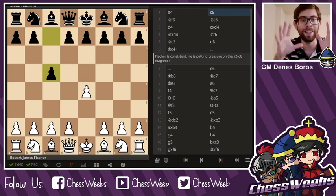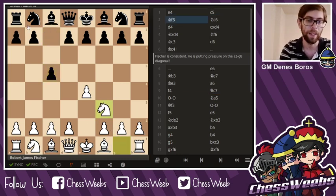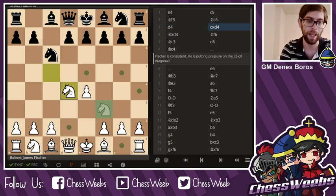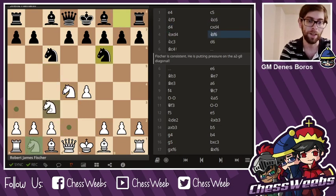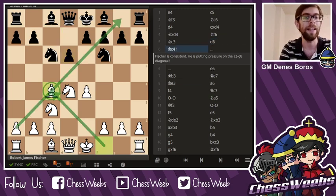Fischer goes again with the same concept — he devised the bishop c4 system. Knight f3, knight c6, d4, takes, takes, d6 — and this is called the open Sicilian. Now you can notice that a pawn is not on e5, so the f7 pawn is not as weak as it was in the previous game. It's a completely different structure, but Fischer is consistent — he still puts the bishop on c4 and puts pressure on f7. However, he's going to deal with a different set of problems.